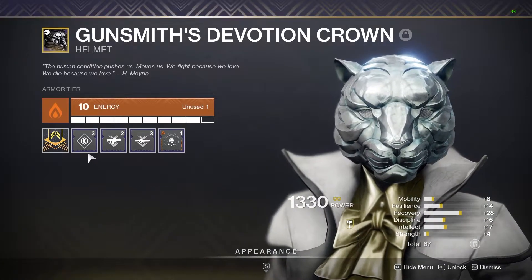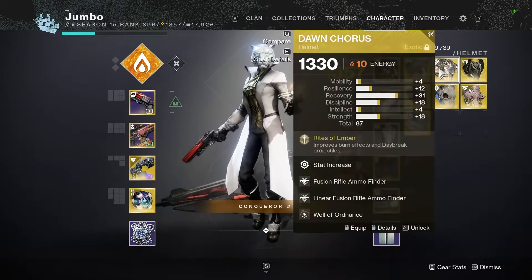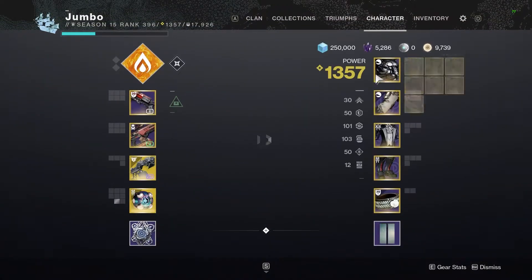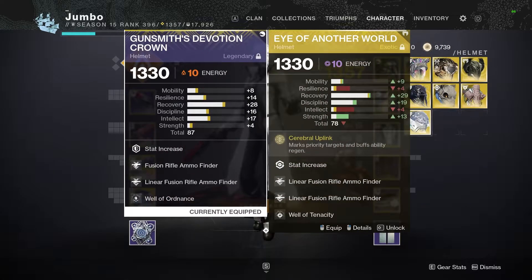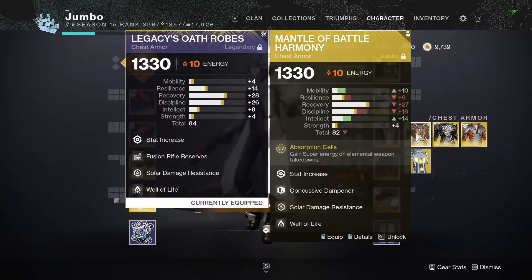All you have to do now is repeat this process for all the exotic pieces on your class, or just the ones you like using. And as you may have guessed, now you're going to change all the pieces to that element affinity you have in that slot and put on the exact same mods. And now you can change the exotic armor piece and subclass, and your stats will never change — and neither will your build, whether it be a Charge with Light build, a Warmind Cell build you enjoy using, or whatever you like to run.